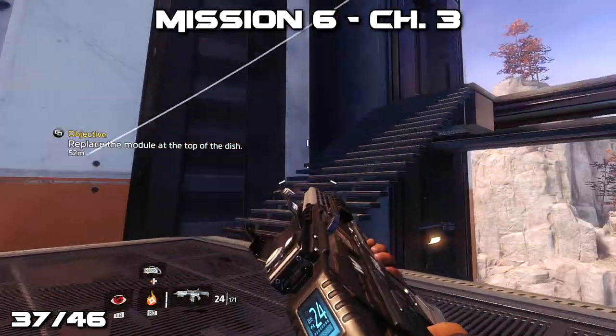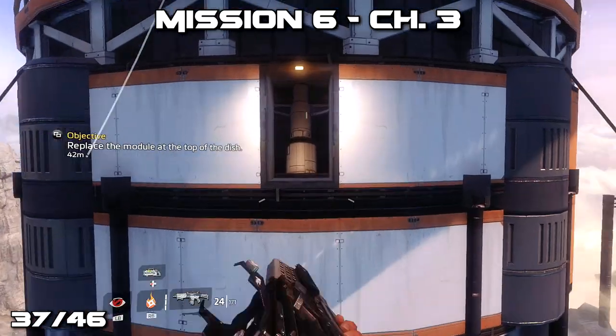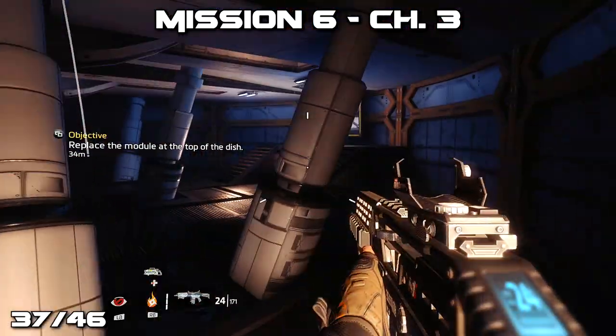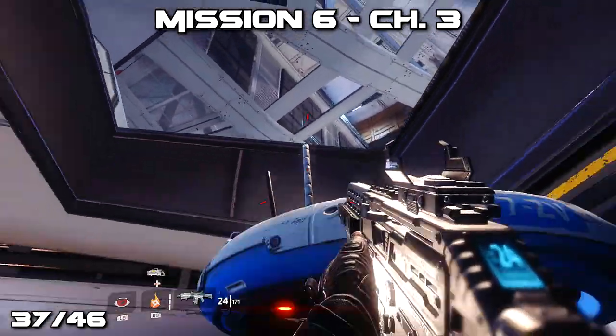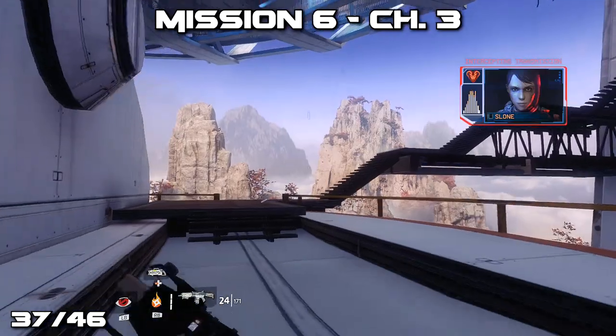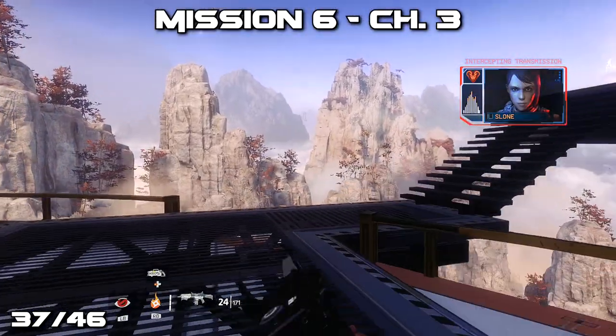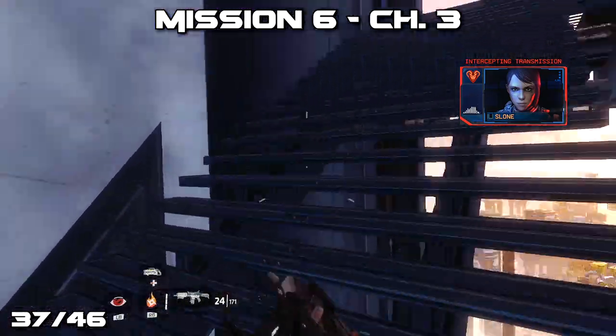From the previous location we're going to scale this area even further up by jumping across a small gap, then accessing the next area through a floor tile, using some stairs and jumping across yet another gap. As we enter the inside of the top level of the structure, we'll notice that there's a pilot's helmet on a beam to our right where we'll want to pick it up.